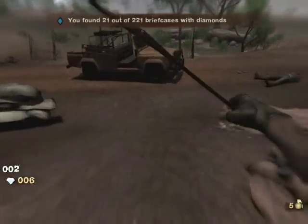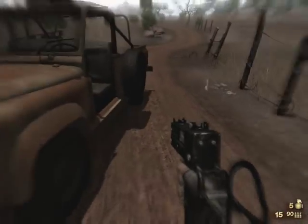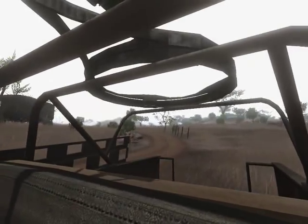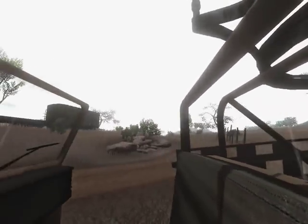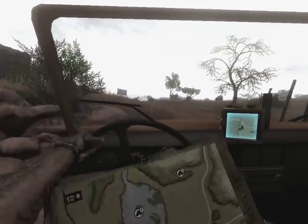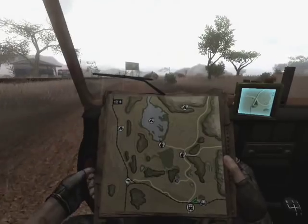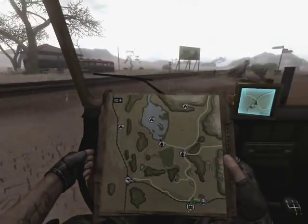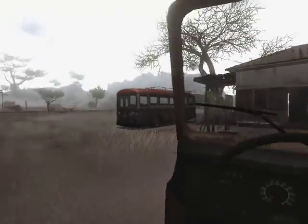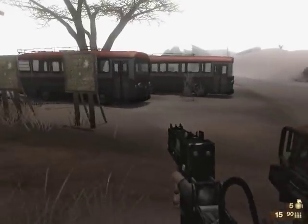With the 15 diamonds we get from the second UFLL mission, we'll have 21 diamonds — that's enough to buy the Dragunov sniper rifle. Excellent. So let's head off to the bus station right over here and go back to town. Here's the bus to town, and away we go.